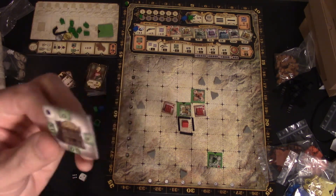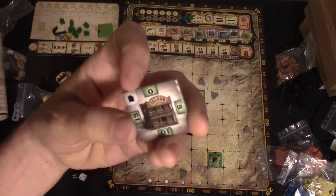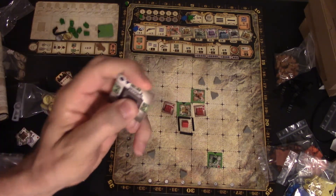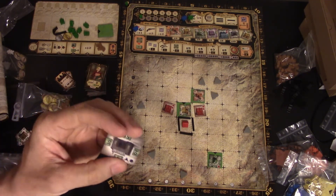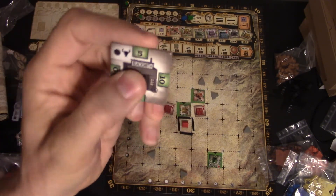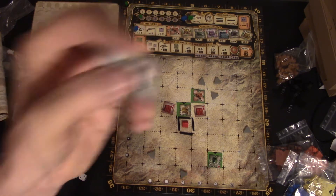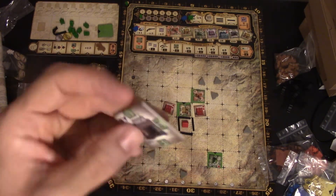Next up is the saloon. You have to build it next to a road and a free house. However many houses it's connected to, that's how much money you make — kind of straightforward. The blacksmith is unique: you build it on a road with a house next to it, and every round the income moves up one — that's what the circle means. For every ranch you own, you also get extra points. If you owned two ranches and put it down, every round it moves up and gives more and more victory points.